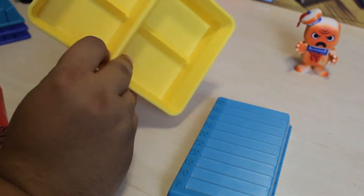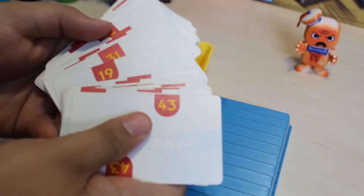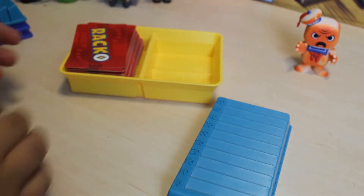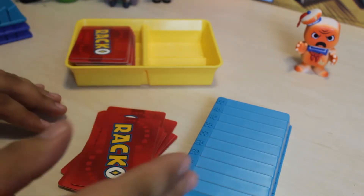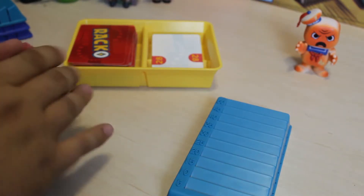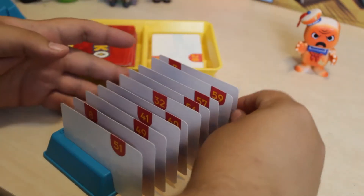And then you have this card bin for this edition — some other editions don't have it, because you really don't have to have a bin for the cards. And then you have your Racko cards, which are all numbered 1 through 60. You put them in one side here, and then every player gets 10 random cards. Once everyone's got 10, you put all the remaining cards in here, flip one over, and that's the top of your discard pile. Then you take your cards and in the order they were dealt to you, put them in your rack.